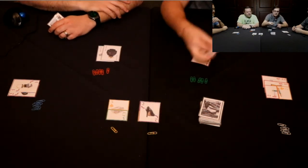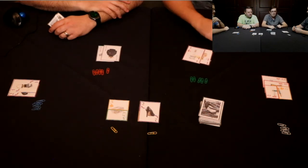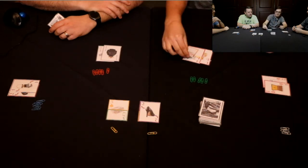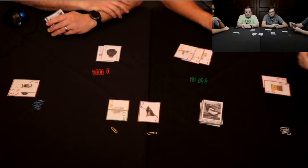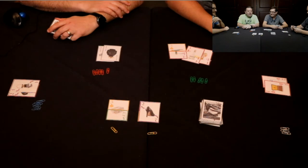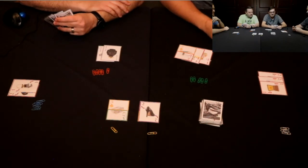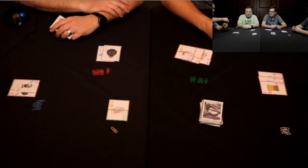I'm going to steal this one as my first action — that's minus one, so it goes on top. Then I'm going to steal this one as my second action. I'm going to draw two cards and play into a set. I'm going to steal this guy here — paperclip goes on the side.